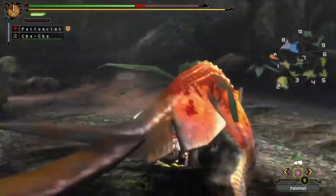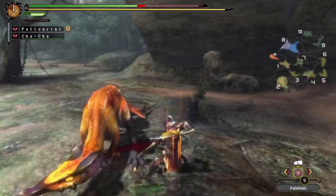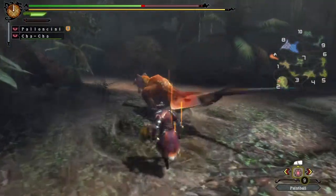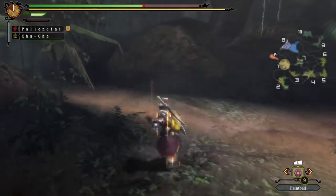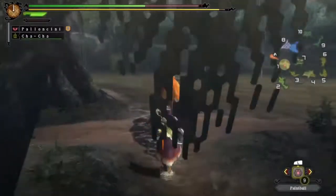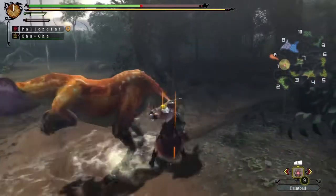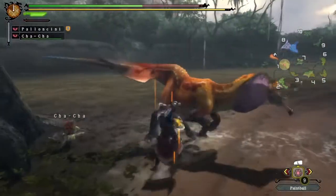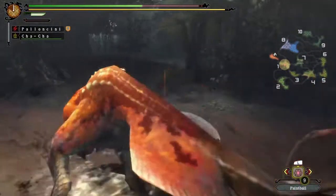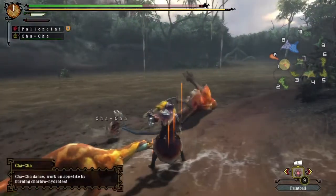As I said before, his moveset is basically the exact same as the Great Jaggi. Just try to watch out for when he winds up to jump at you. He's already limping — geez. He's back to one area, let's go finish this guy off because he's pretty pathetic. A lot of his attacks have to do with his tail and swinging around.